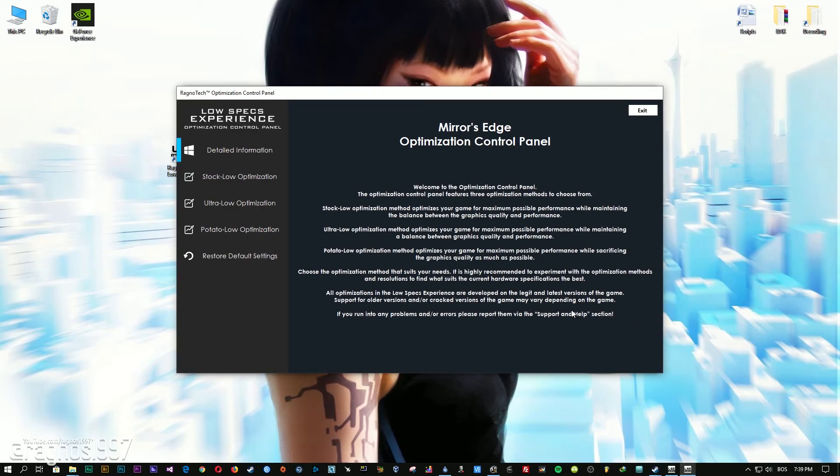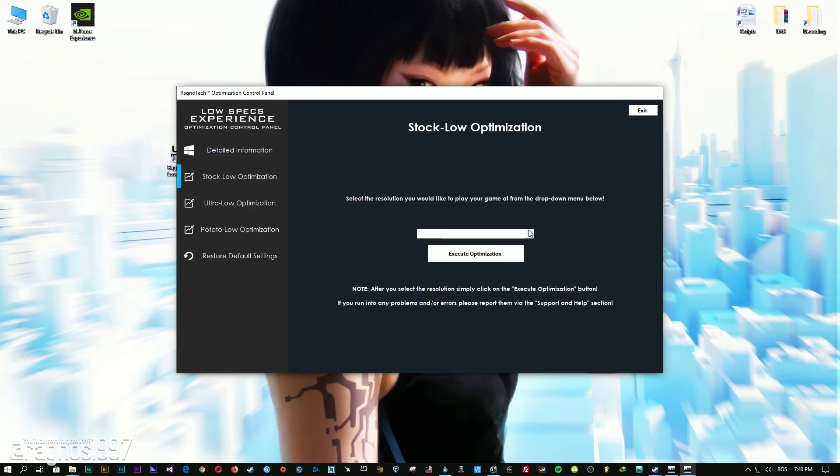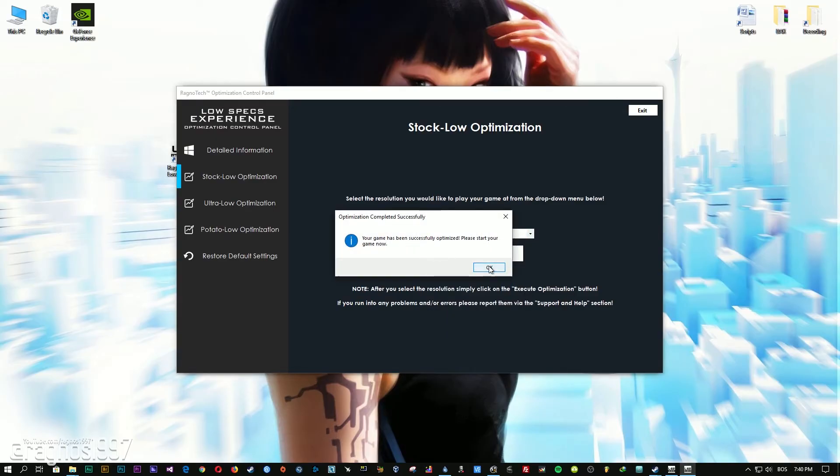When the optimization control panel loads, simply select the method of optimization and resolution you would like to run your game on. After you've done that, simply press the Execute Optimization button and then start your game.